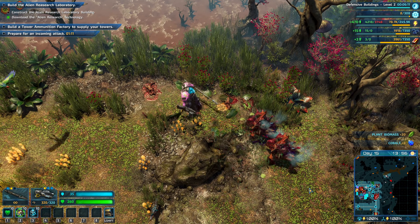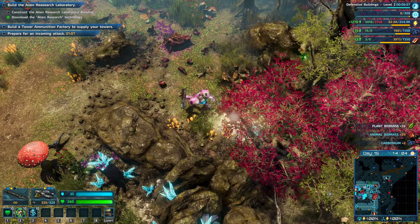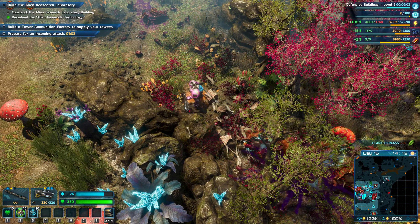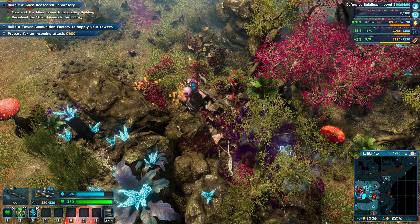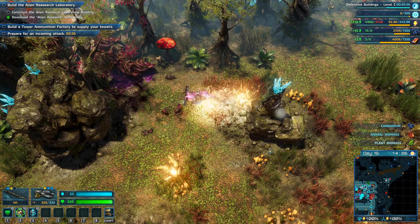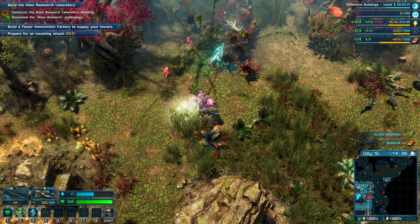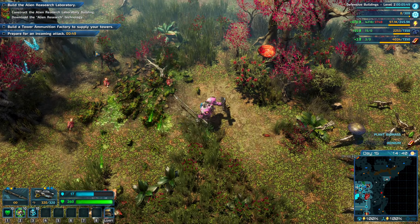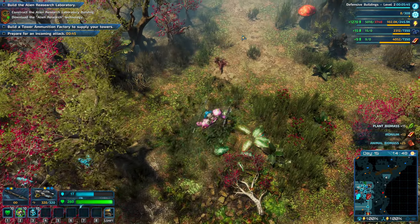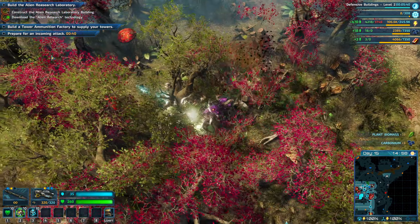The benefit of having enemies respawning all the time is you can just farm them for biomass — it's just one way to look at it. But at some point we would cause this entire species to go extinct — they're not going to reproduce fast enough if I'm killing them by the thousands. How many thousands have I already killed?